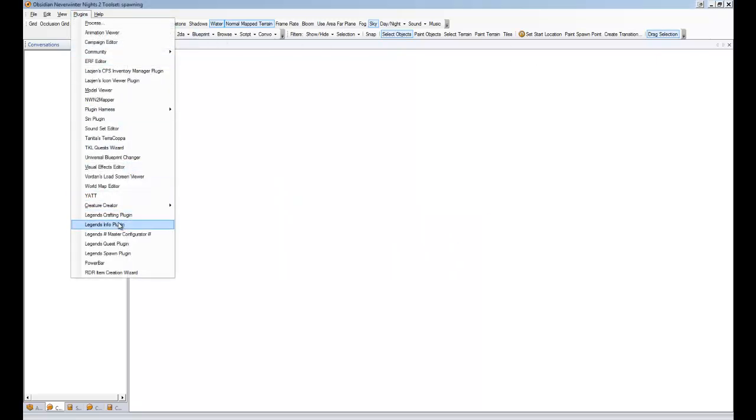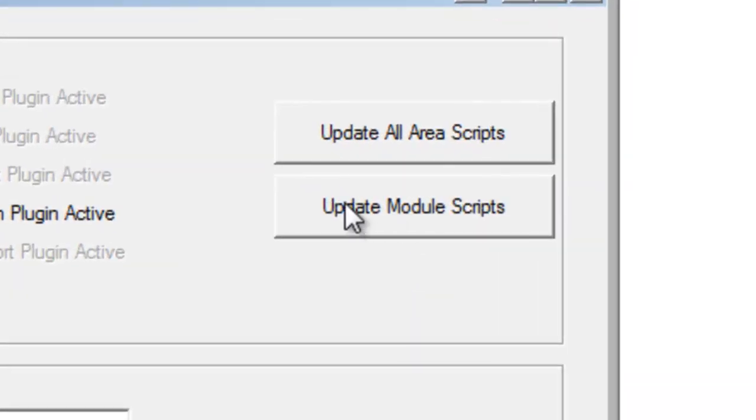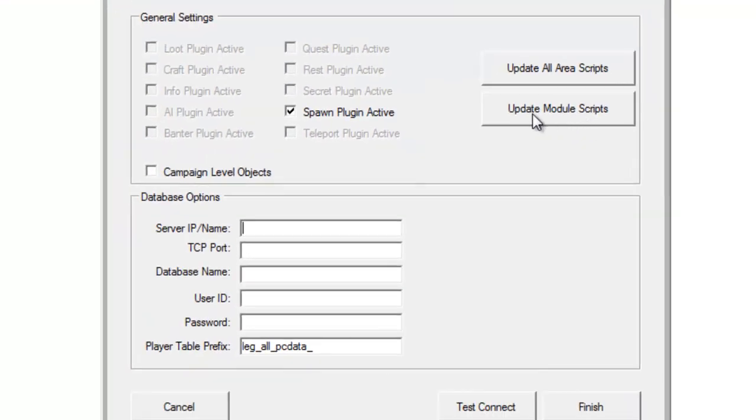We'll look at the other option — this one is update module scripts. Some Legends plugins also require the use of module scripts. The spawning plugin does not, so you don't even need to worry about this button for this, but other plugins will. It's always a good idea to press this button anyway. It's the same idea: if there's no script in place, it'll put one there, and if there is a script in place, it'll make a copy of it and modify the copy. So it's a good idea to do that whenever you're installing a new plugin.